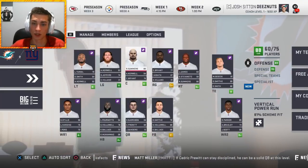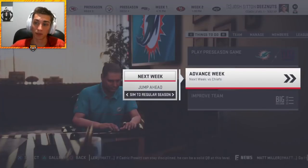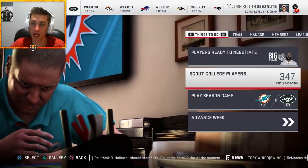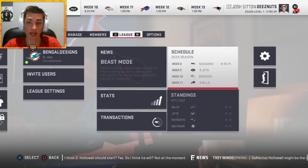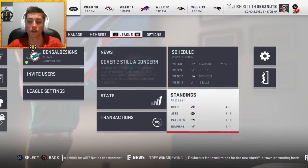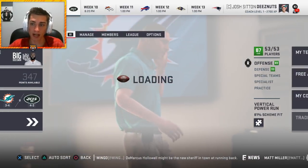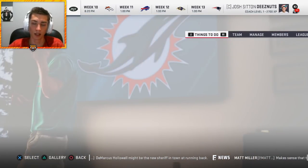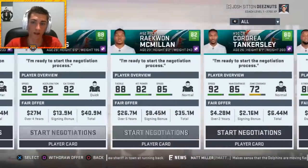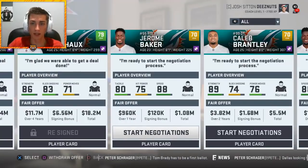Simulating to the midseason mark of season three — we're three and four. Remarkable improvement over last year. We're in striking distance of the AFC East lead, only one game back. This is a playoff team — we're making the playoffs this year, 100%. Leonard Fournette is a free agent (that's why he was traded), so we need to re-sign him along with Lavonte David, Kenny Stills, Raekwon McMillan, Cordrea Tankersley, and Devon Godchaux.